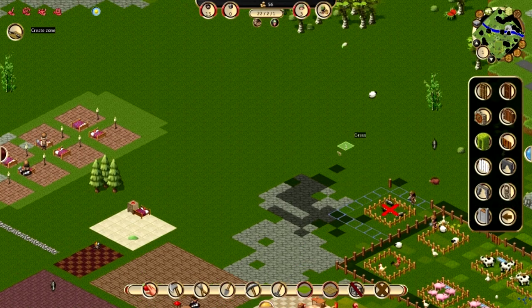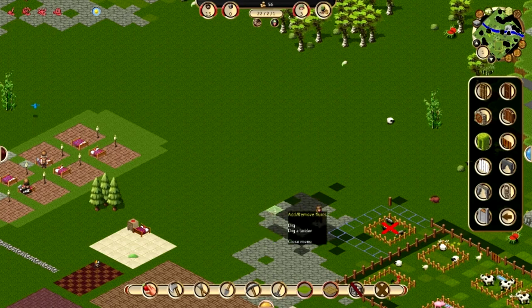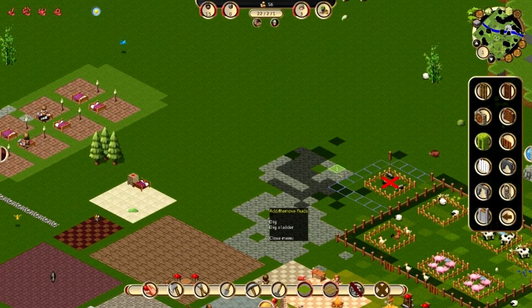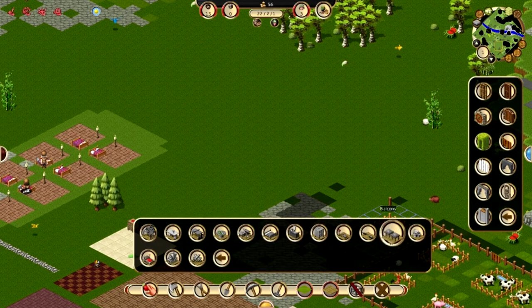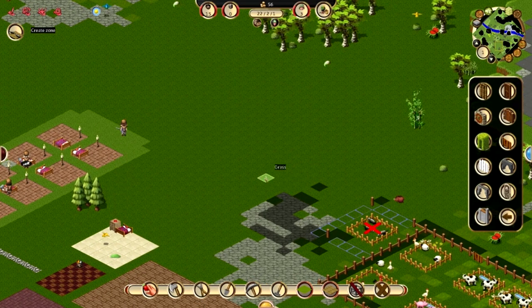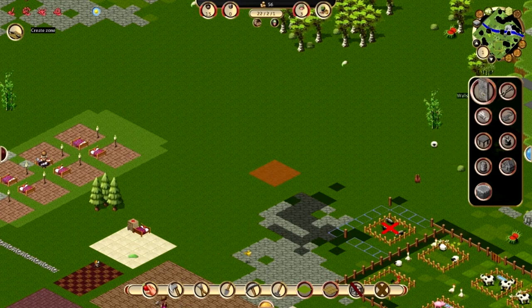Here we go. We can do it on stone — yes. We might want to terraform all this at some point, end the grass, but that'll be some other day. We can put the arena kind of right out in front, maybe right here. It doesn't need to be big, and then we'll put a fence around that so the badgers stay in.